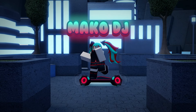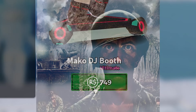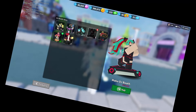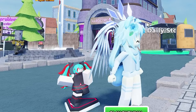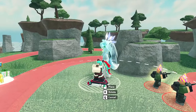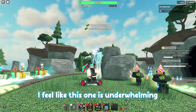And the final skin is none other than Marco Dice. The Marco Dice skin was released and it costs 749 Robux. You just wasted 749 just for the skin. Honestly, the skin is not that bad, but I feel like this one is underwhelming.